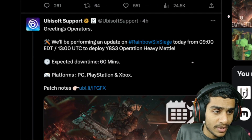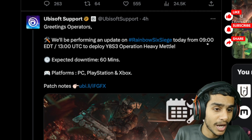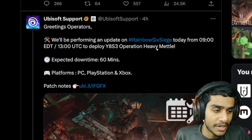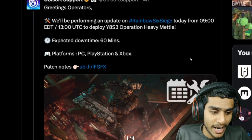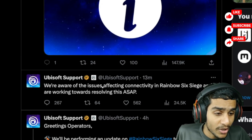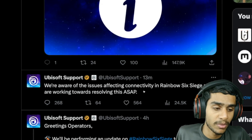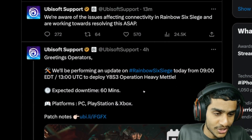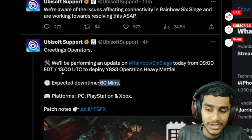And here you can see just 4 hours ago, they posted: we'll be performing an update on Rainbow Six Siege today from 9 EDT, that is 13 UTC, to deploy Y8S3 Operation Heavy Metal. Expected downtime is 60 minutes, and all platforms will be down. The most recent tweet, posted just 13 minutes ago, states: we are aware of the issue affecting the connectivity of Rainbow Six Siege and are working towards resolving the problem. So they are currently working to solve this issue, and you can expect the servers to be fixed within 60 minutes.